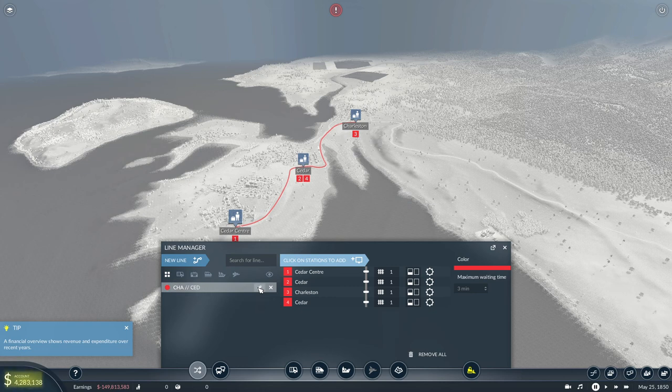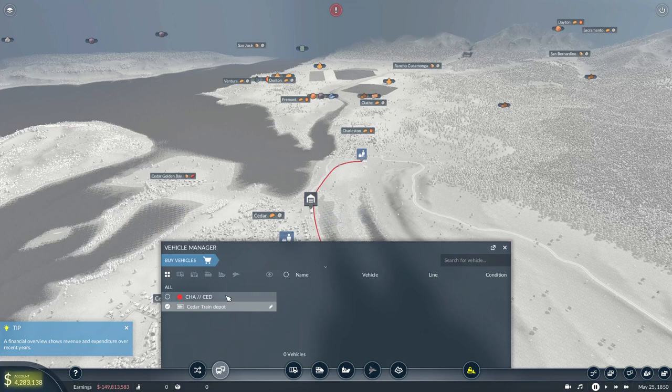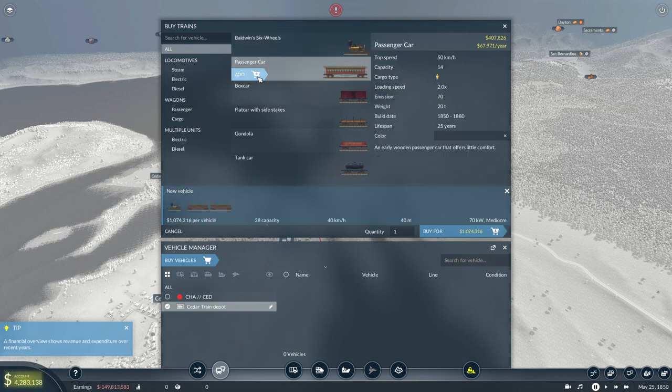It's a very intuitive line. Now let's talk about vehicles. Cedar Train Depot — let's buy a Baldwin six-wheeler choo-choo with two wheels. We haven't broken the bank yet. Good — we're about to. There we go.